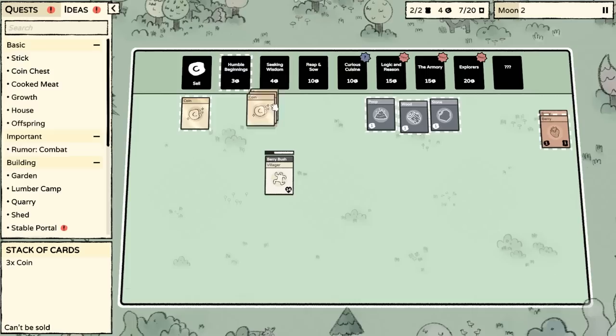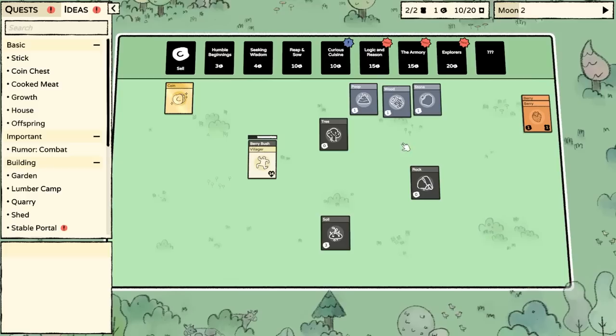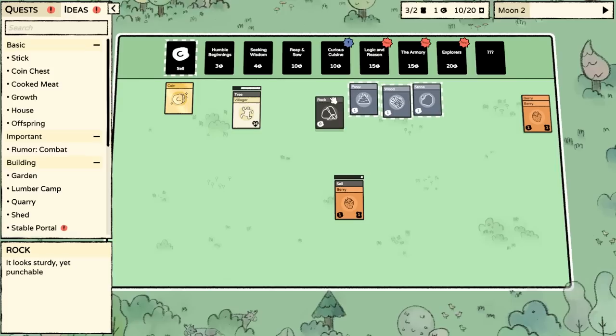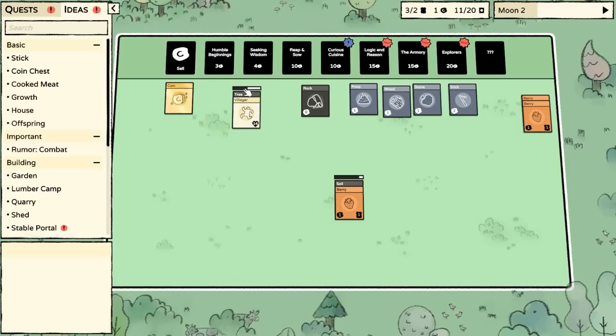Let's put our money into humble beginnings packs. Seeking Wisdom may be a little bit better, but I already have most of the ideas. I know how to get offspring, but we're going to need another villager. So this is interesting — we have soil now. We're going to get another berry bush. Not only can we have villagers working on things, but if we plant a berry into the soil, we get back a berry bush, and we also get back the soil so we could replant.